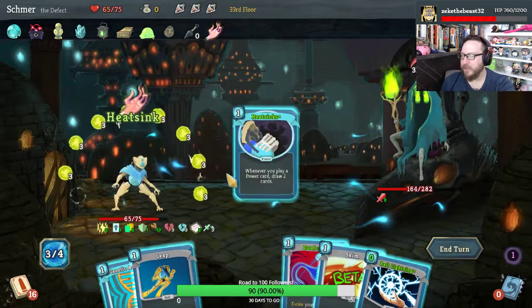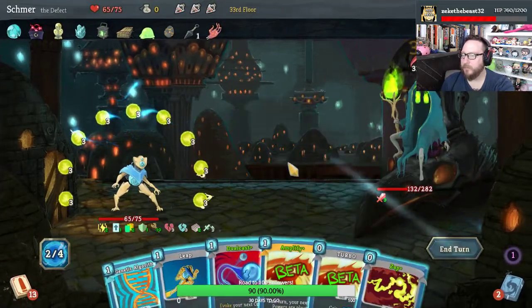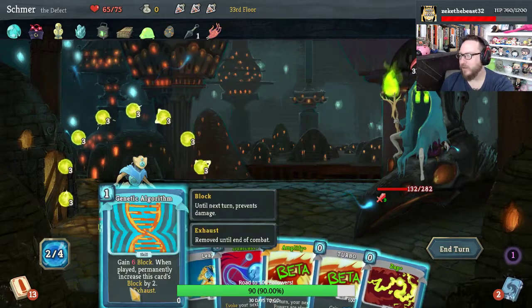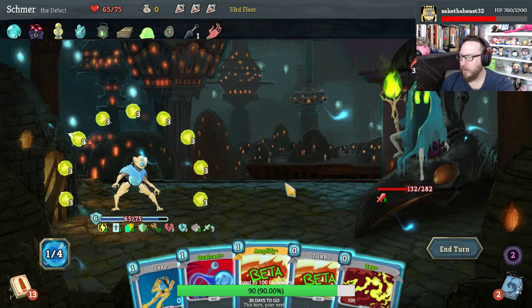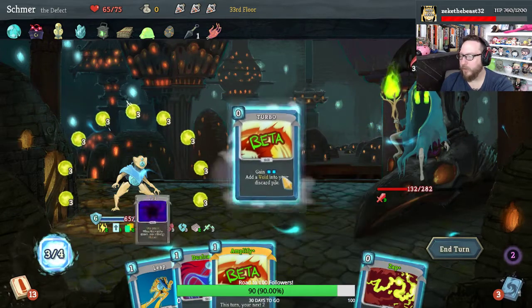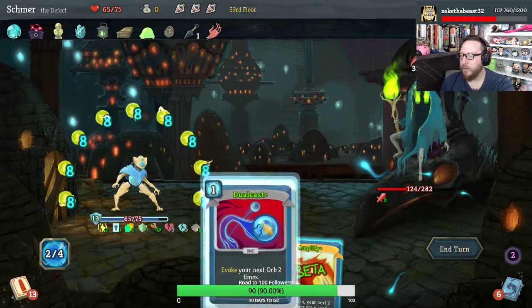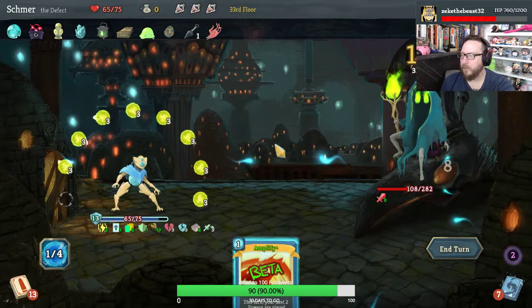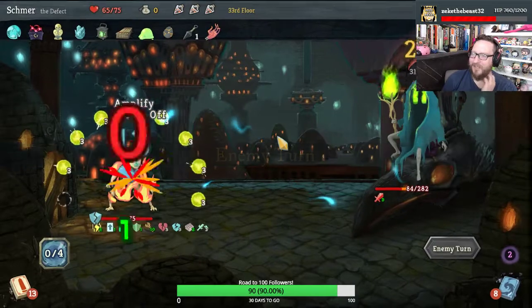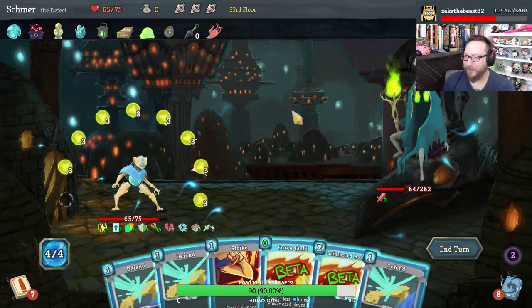Take Heat Sinks — it made Ball Lightning free. Skim, could've amplified Heat Sinks — no big deal. Play Genetic Algorithm. Go ahead and play Turbo. I wanna Zap, I wanna Leap, I wanna Dual Cast. We are gonna take a hit here — it's nothing to worry about. We are in good shape — had Buffer going, so no problem.